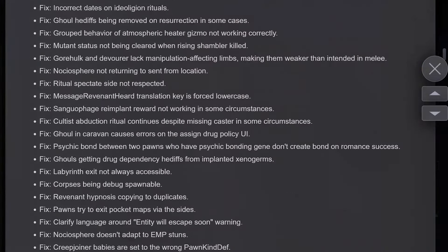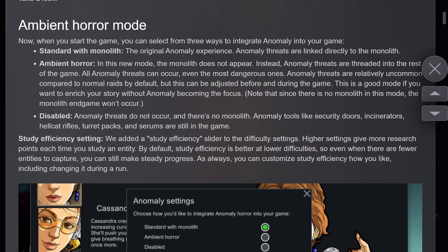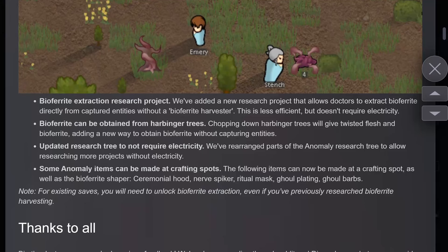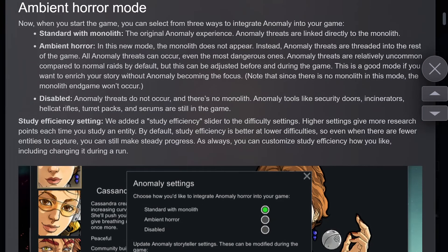There's a changelog here with lots of fixes. With this, I think they've addressed all but one of my anomaly complaints. My one remaining thing is: if I'm playing in disabled mode, there is really not a lot of content here. They listed off the things added — the ceremony hood, nerve spiker, ritual mask, and so on — but are you going to be using those if you're not doing anomaly-type stuff on your run? I'm not certain that you would. The doors are pretty good, some of the weapons are okay, but that's not much — just a handful of things. How many Hellcap rifles and turret packs am I going to use in a run?